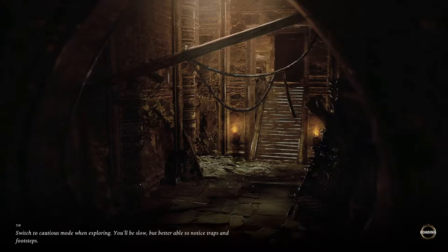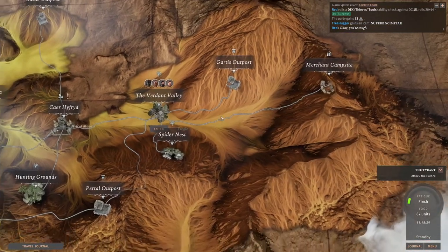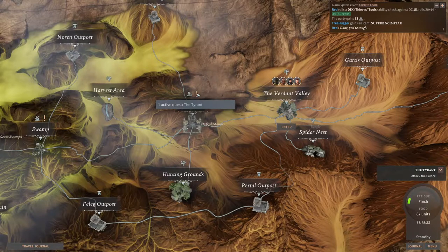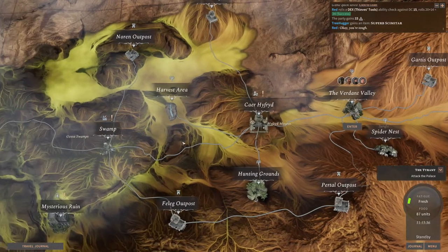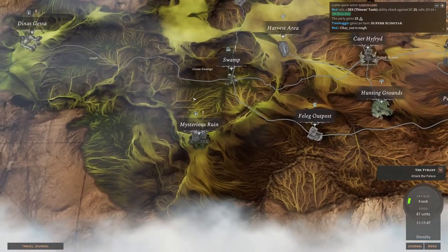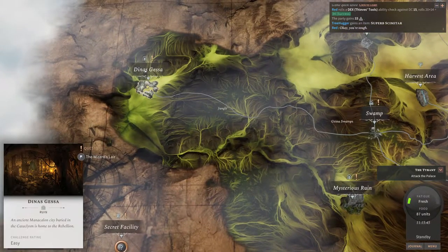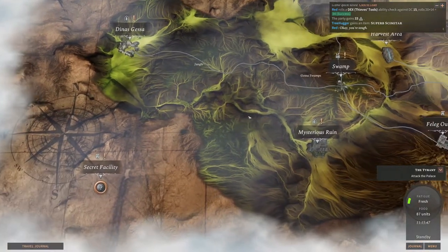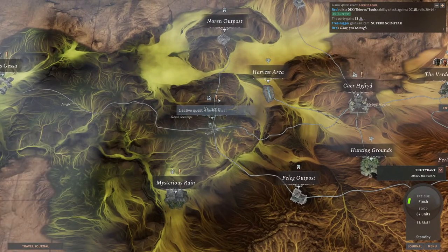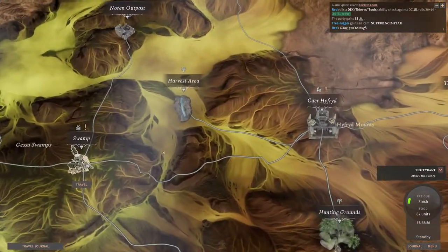I gotta remember for the next rest, we need to attune some items and swap some stuff around. How many quests do we have here? Just one — the Tyrant. I don't want to go kill that guy yet. I think that seems a bit precocious. Dina, secret facility. We have one quest here, two quests there. One here, one here. The renewal. Okay, let's go for the swamp.